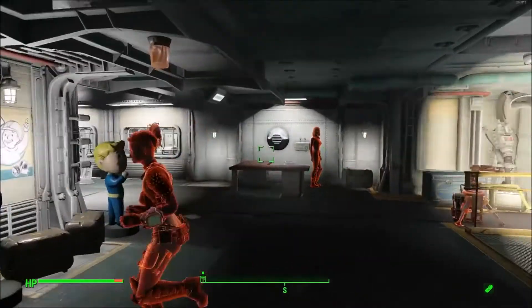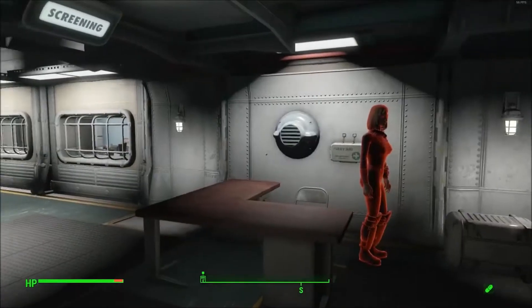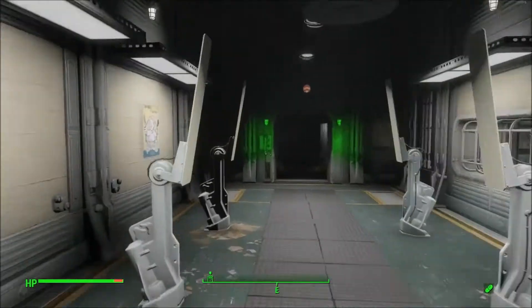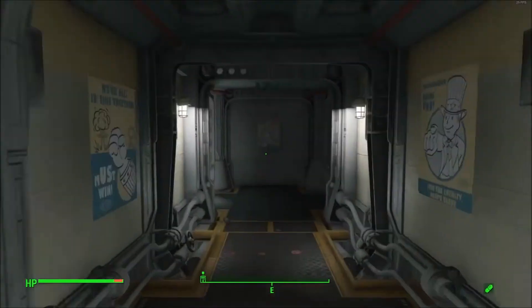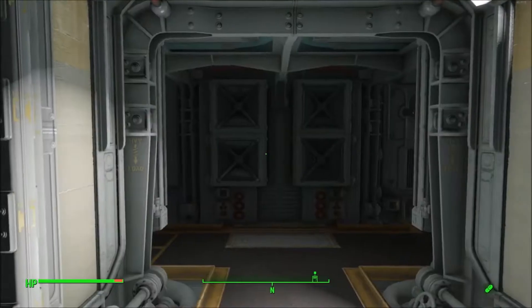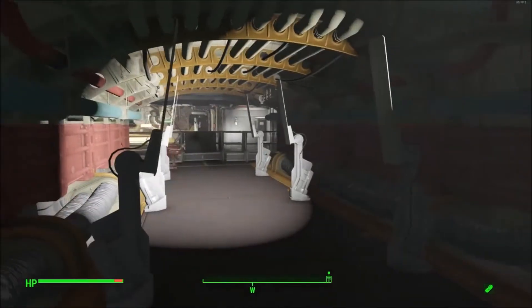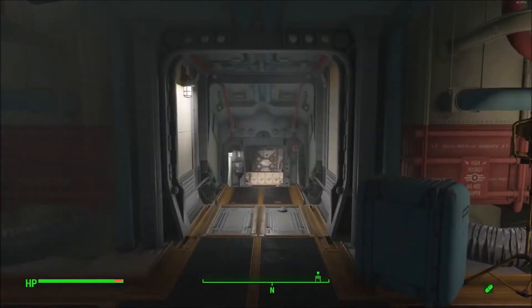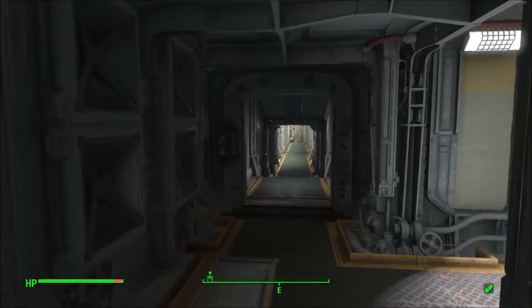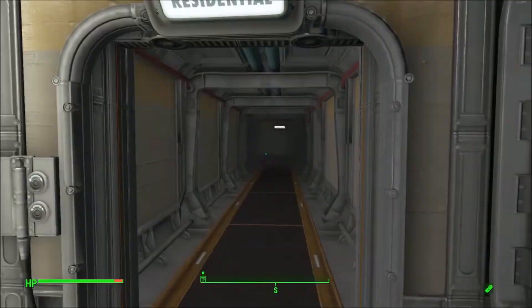Looks pretty nice. Got myself a guard, a little first aid station there. This is the entrance area to the vault — security is down that way. This leads around to the area I have blocked off, and the main reactor room where you'll start the quest in Vault 88. Heading down into the vault, I've made some serious changes to the inside.